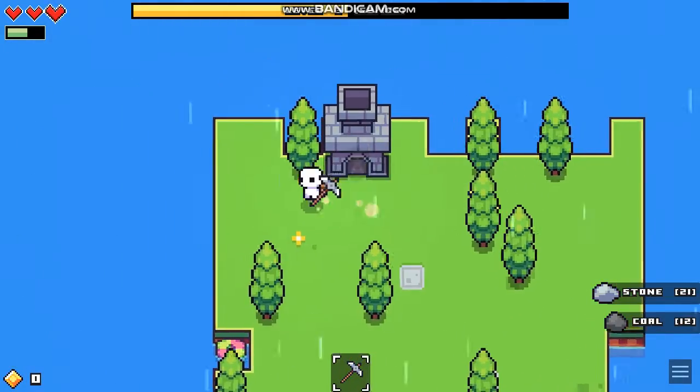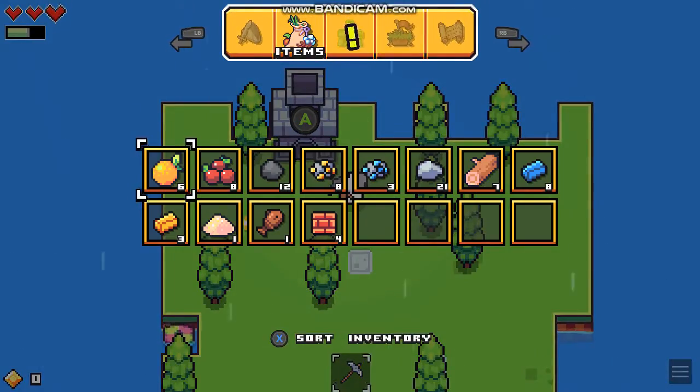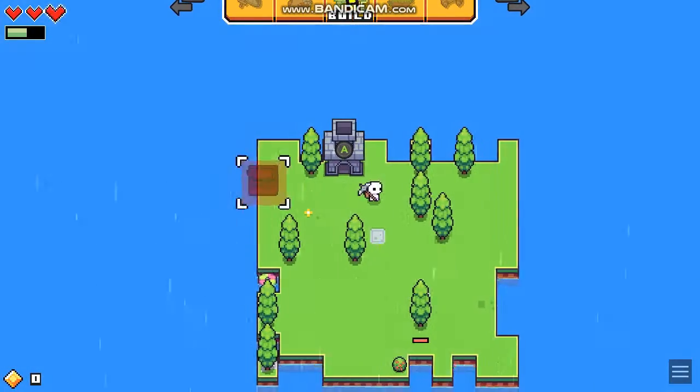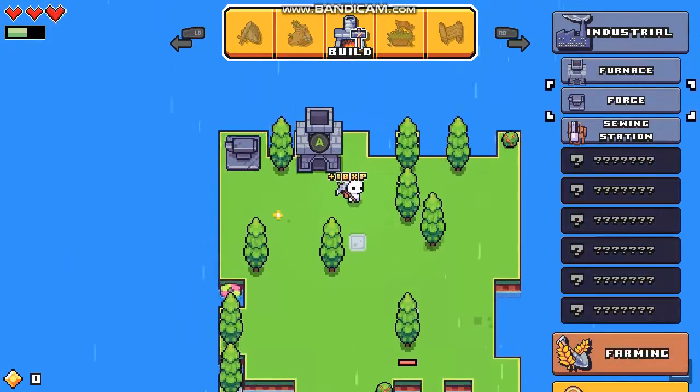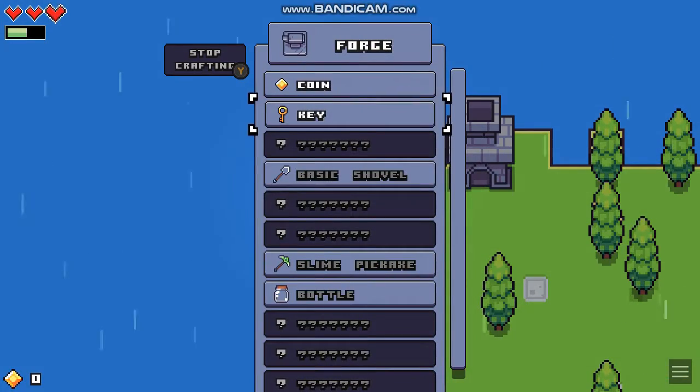Leave a comment down below for missing stuff. We're placing the forge in that corner. Now we unlock coins, keys, base shovels, slime pickaxes, and bottles.